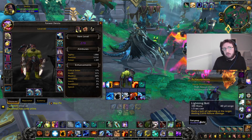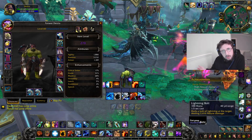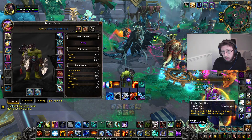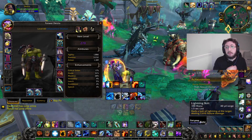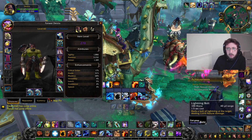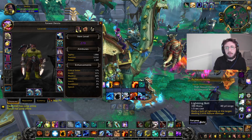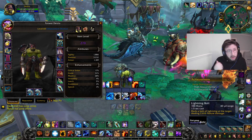I pop everything when it's off cooldown, but you have to judge it. For example, at the pack before Tred'ova at the end of Mists after a double pull, I wouldn't use my wolves there because I'll need them on the boss. If the pack damage is really bad I might pop it to help the group, but if the damage is fine, save your cooldowns for the boss.